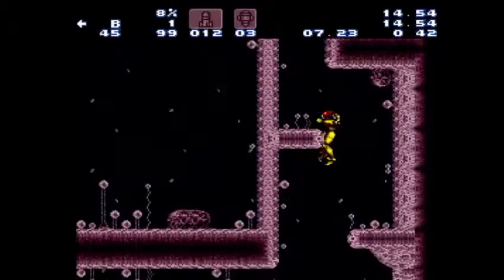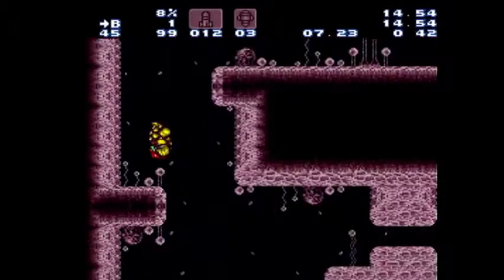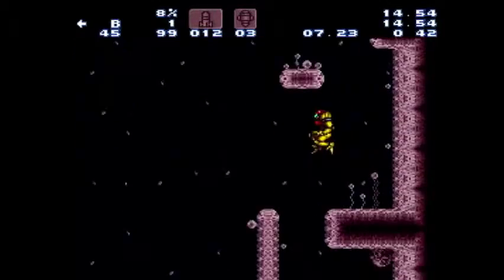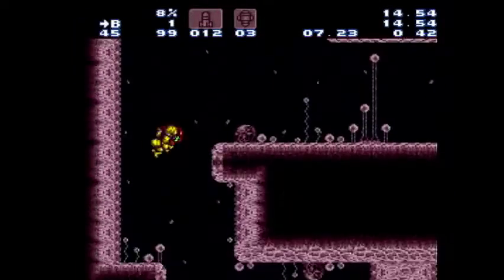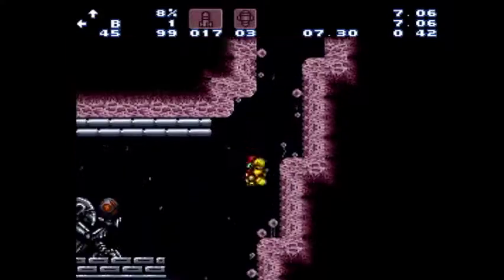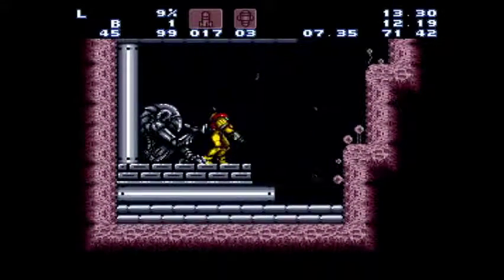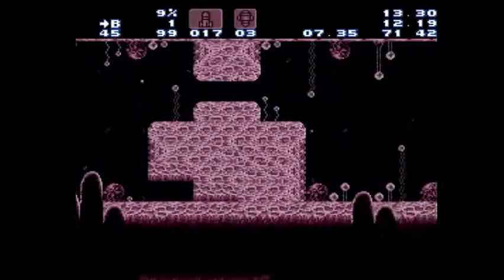Fall down through here, you'll land right here, then do a full jump — you'll land all the way down here to grab your missiles. Fall down here, grab your Charge Beam.